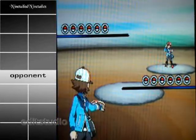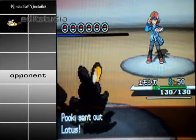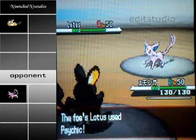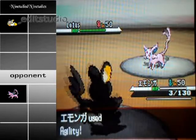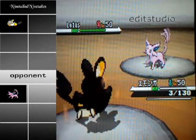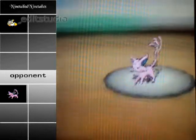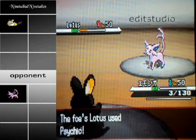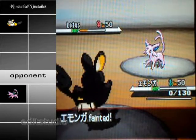I lead off with my Emolga — this is a different Emolga than the one I usually use. It's named with Japanese symbols that probably mean something. He leads off with his Espeon and goes straight for Psychic. I use Agility, but then I decided to go for Air Slash trying to flinch him. But instead of getting a flinch, I got a crit, so that's good.